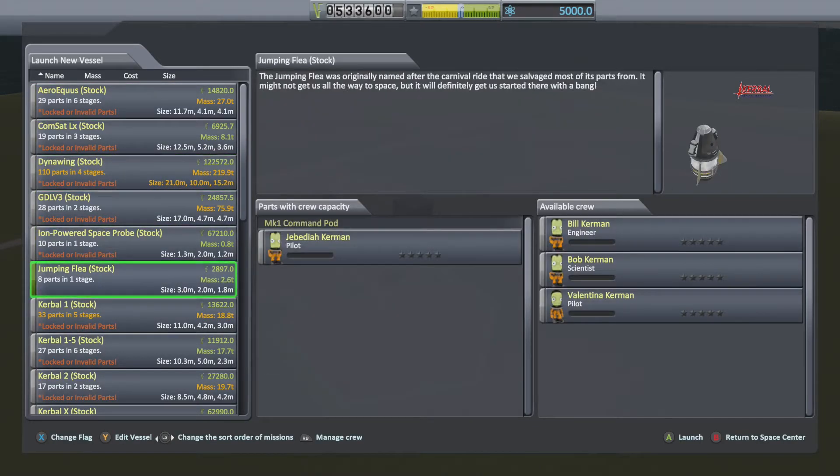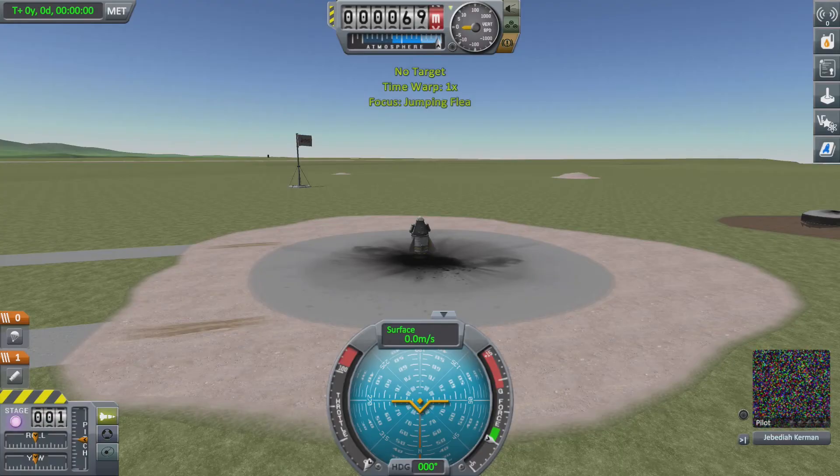Next, select the launch pad. If you have stock vehicles on, you can just select the Jumping Flea stock vehicle. As soon as the launch pad loads in, click in on the left stick to enable cursor mode.